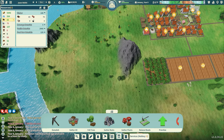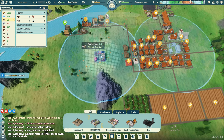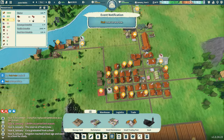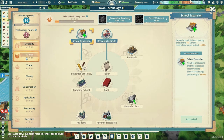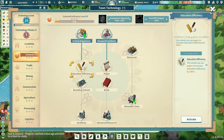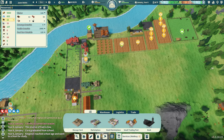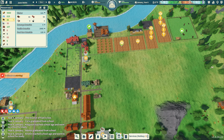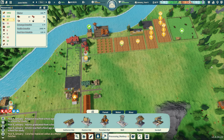I have 16 tech points but they don't help much without enough people. I see I need paper — a paper mill can turn reed or timber into paper. Let me unlock the paper mill. I activate it and go to find where to place it — it's going to be under processing.